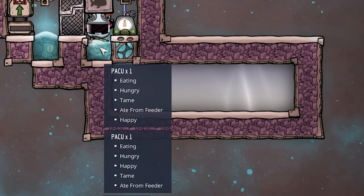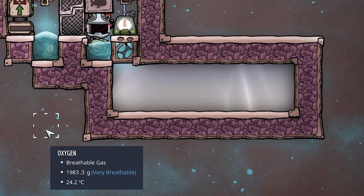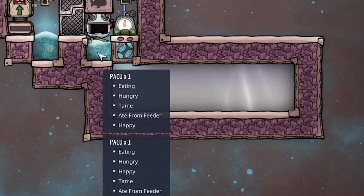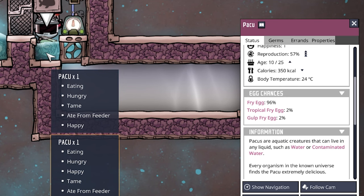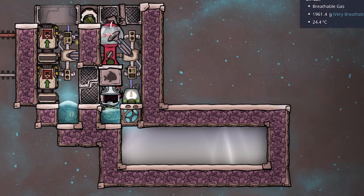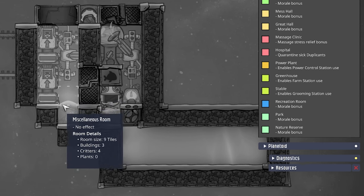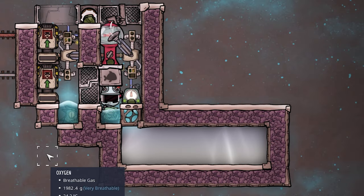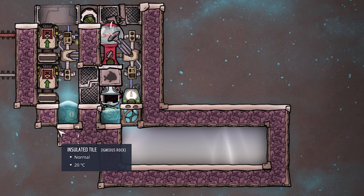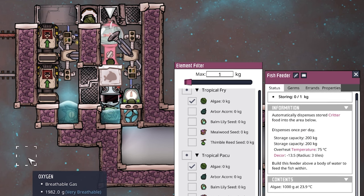Here we have the same version again, but this time with only two pakus. We have 14 tiles plus 2 more, making 16 total — two times eight — so both pakus are very happy and still producing two eggs every three cycles. We already have one tropical fry egg and three fry eggs stored up top, and in the room overlay we can see four critters. It takes next to no time to accumulate a bunch of pakus.